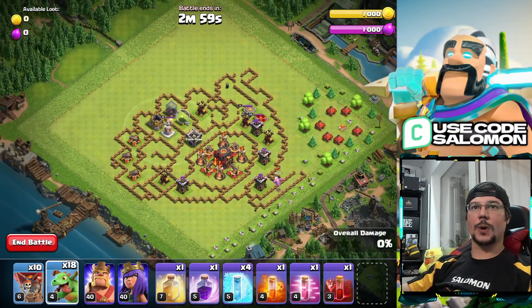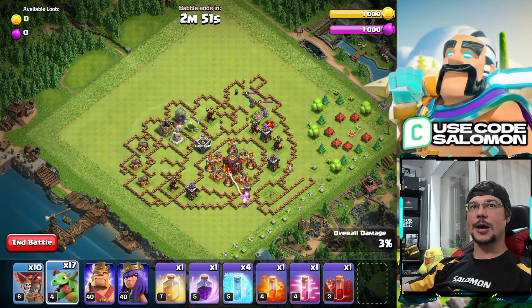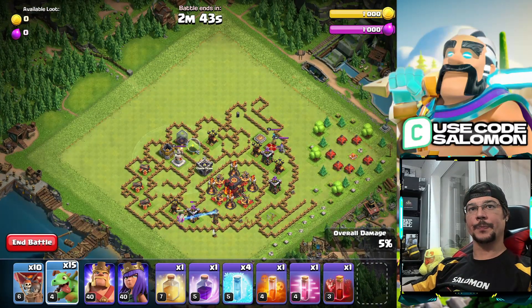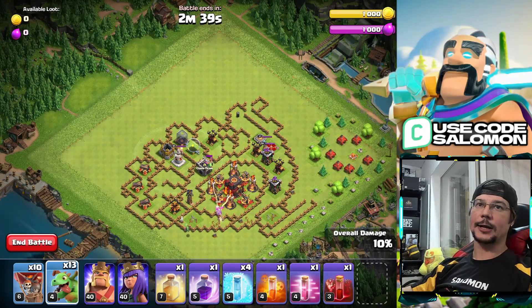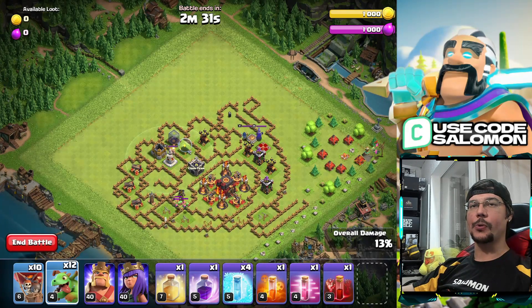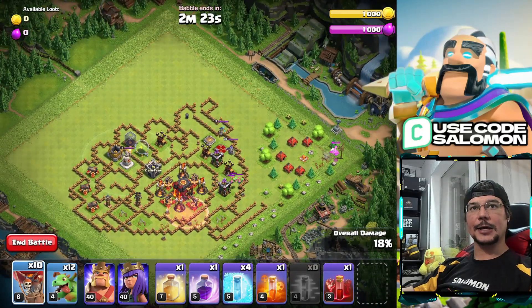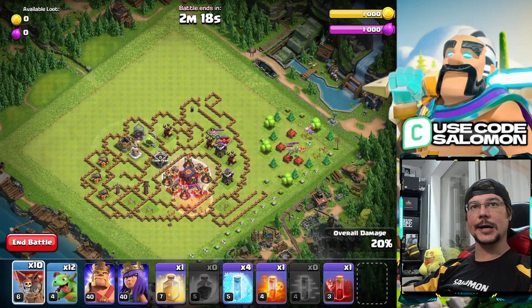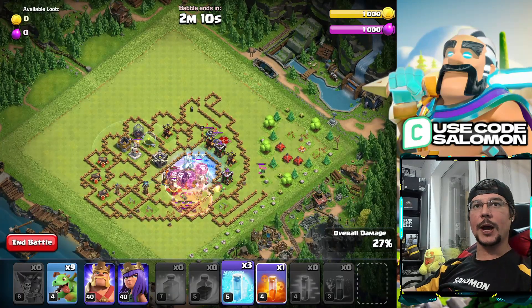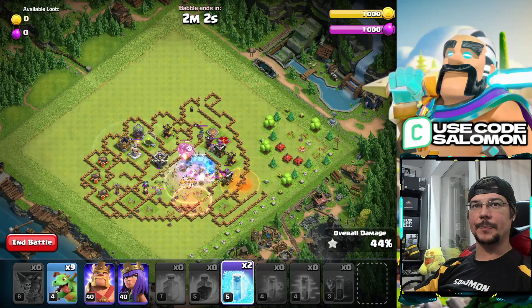Here is the live replay. We start with one baby dragon on the Archer Tower to ensure it's destroyed — this creates the funnel for our balloons. The next baby dragon destroys the first Tesla, then another destroys the second Tesla. A baby dragon takes out the Archer Tower, then one isn't enough for the Air Defense so we use a second one. The CC troops are lured out, and we pull them to the side of the base so they won't damage our balloon army. We then prepare entry for our balloons — placing the Haste Spell, then the Rage Spell — and send two groups of five balloons, adding the Heal Spell and three baby dragons.